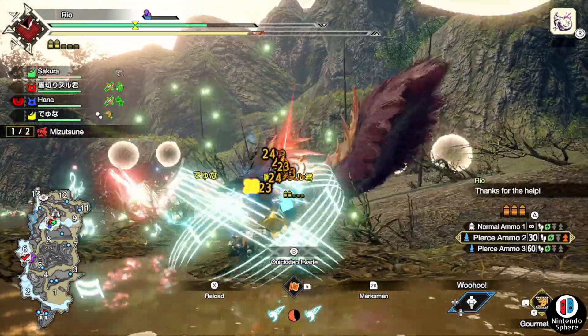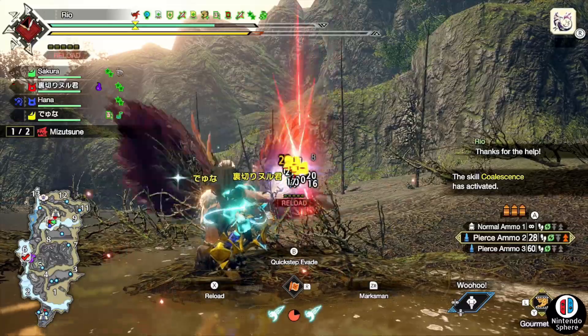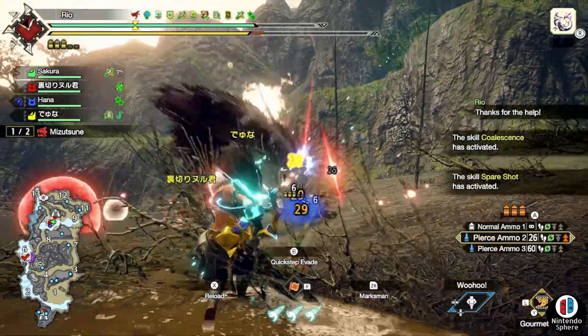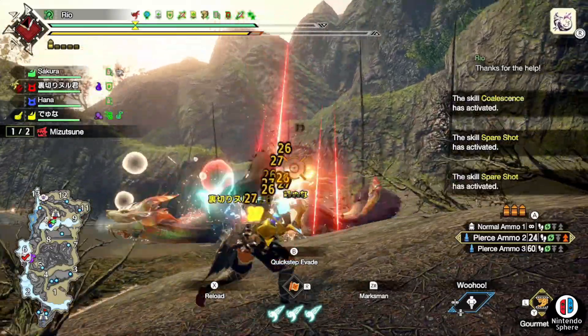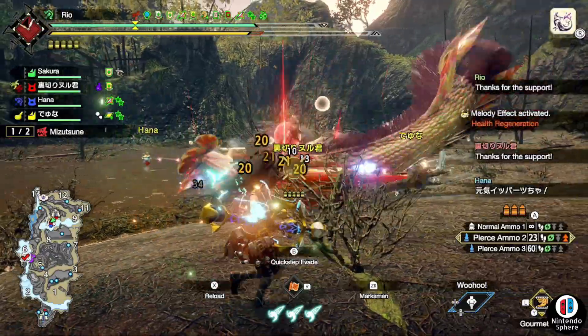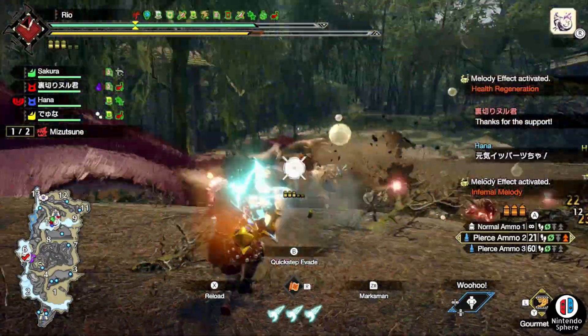One of those event quests is going to be Dance of the Cherry Blossoms, which is putting you up against two Mitsutsunes at the Shrine Ruins. This is just a typical Master Rank six-star event quest, so these are not anomaly investigation Mitsutsunes or anything like that.